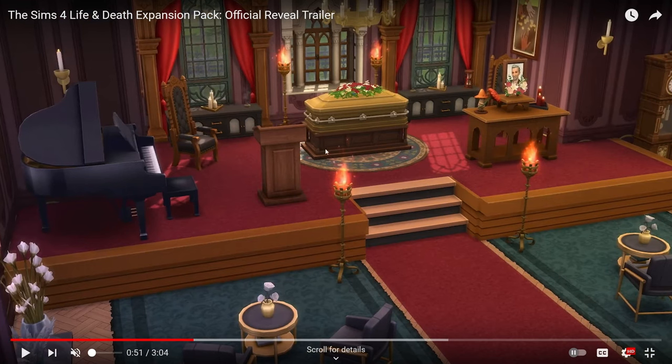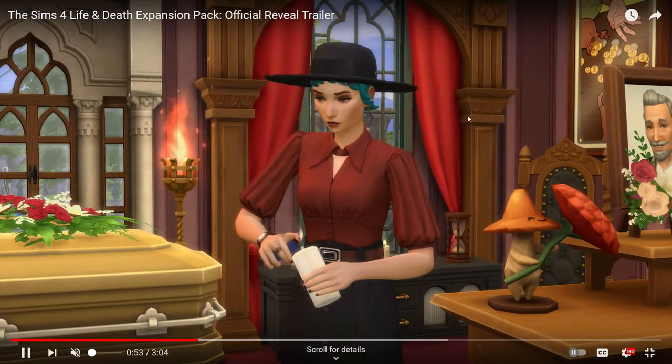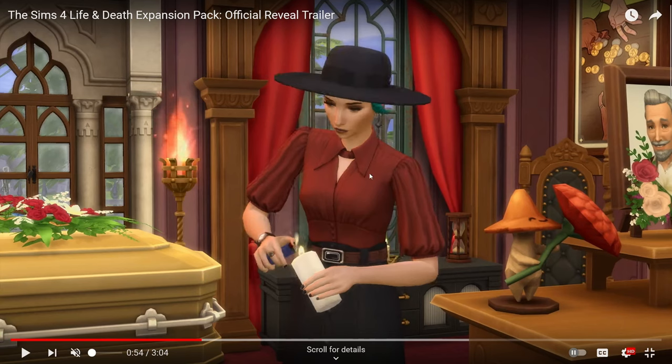I guess you get to choose and decorate — maybe it's a new lot type for funeral homes where you can decide: do you want the coffin, just the urn, just the picture? Do you want it outside or inside? There's a new grand piano, which is nice if you want to hire a musician to play at the funeral. It's very elaborate. I'm assuming you can invite others to the service and have event tasks to complete — like for her, one task was to light candles around the funeral.